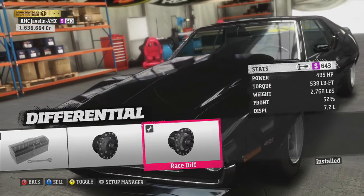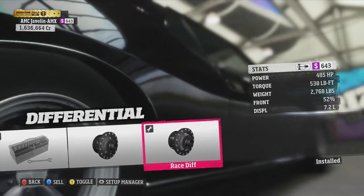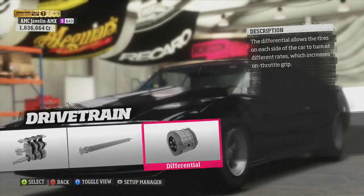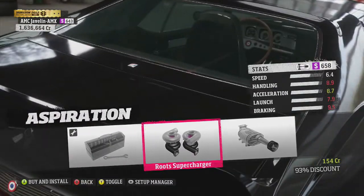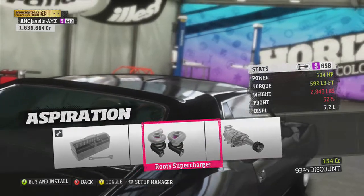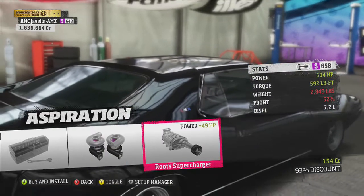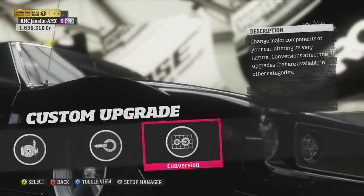Okay, 485 horsepower... actually 534. Just before this video I made a Mustang that had over a thousand horsepower, so I was kind of hoping this would have something to that degree. But 534 should be plenty enough, hopefully.